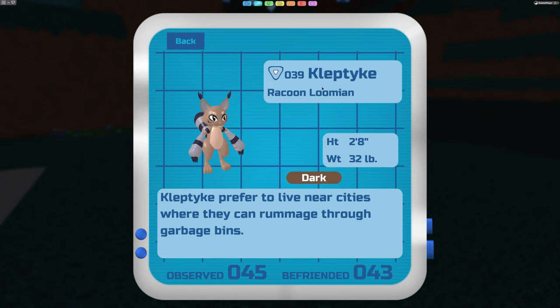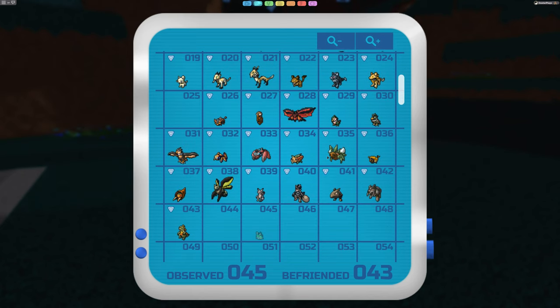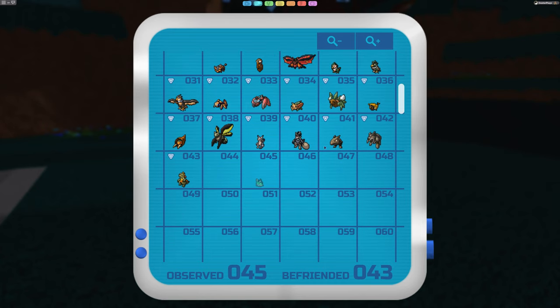The Cleptic you don't run into as often - route three is a great place to search for them. It likes rummaging through garbage bins and taking things from people, and it's a dark type. The Cleptic evolves at level 24 - it seems to be the only one so far that evolves at level 24 - into a Ragoon, which is a thief lumian. It's pretty short and lightweight but very sneaky, and will steal items from people holding items. Useful in battle, still only a dark type.